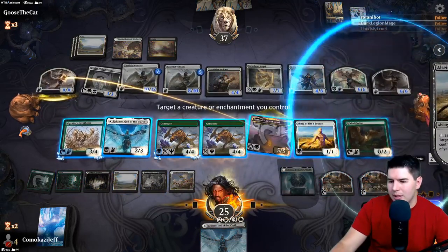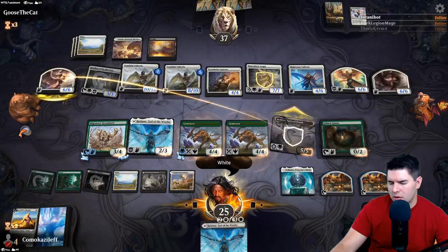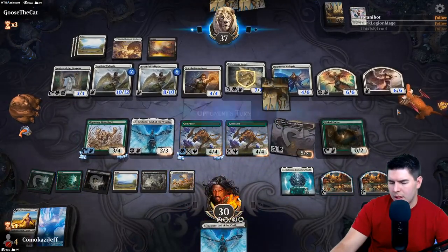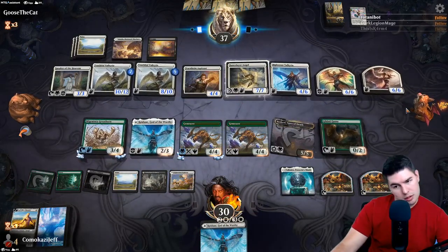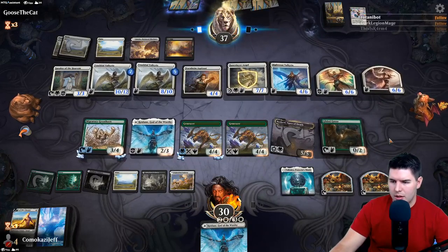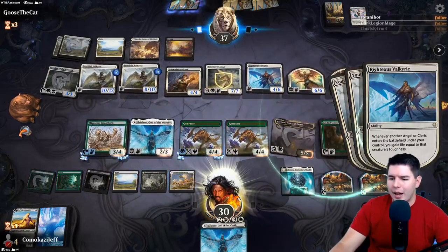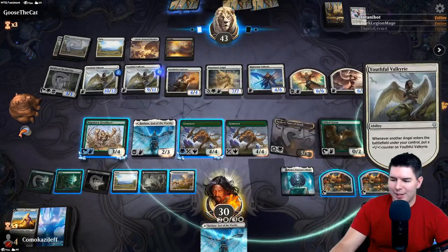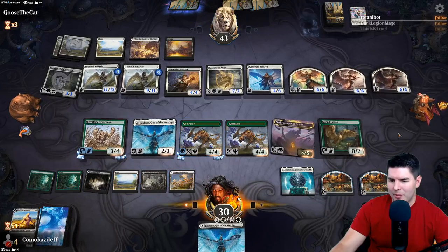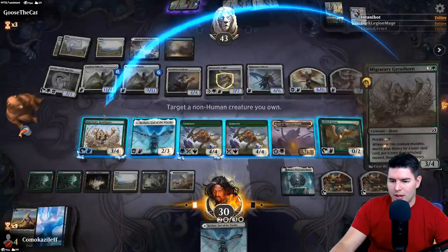We can always bring back All-Seed, so let's just give it protection from white. Pass the turn. What they need to do is get wide enough to kill us in one swing where we don't have enough blockers. But with us finding Gilded Goose again, we actually still have a decent amount. Pass to my turn - another Great Horn, well that's a way to ramp.